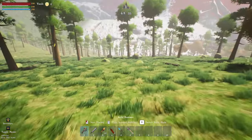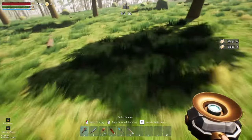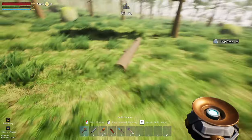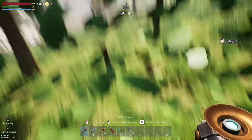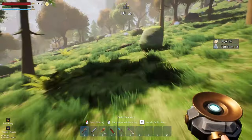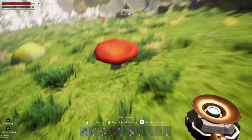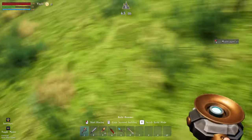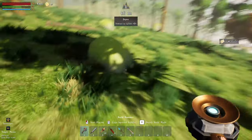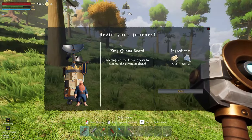We don't have a third person option — it seems it's just first person. Let's grab all this wood up — fallen trees, rocks, and stones, the standard fare for starting a survival game. There's mushrooms — mushrooms abound, mushrooms everywhere. We should have enough now, so let's start placing.